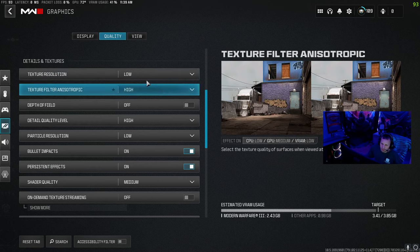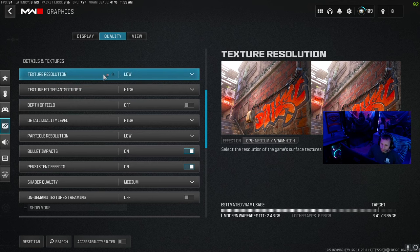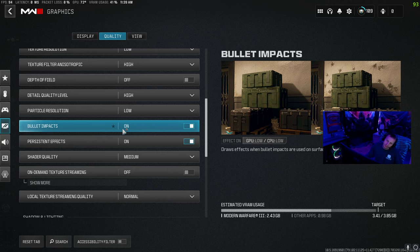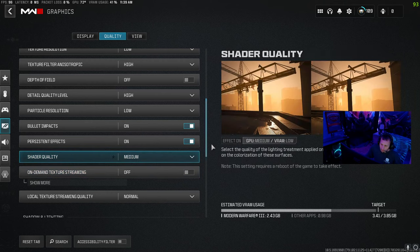I'm just going to explain a few and scroll down through it slowly for you. Texture resolution, I put that on low. Bullet impacts — the reason why I put that on is because when I'm testing out a gun, you shoot a wall and you don't touch the left stick, you just shoot the wall, and you see where your bullet pattern goes. What that does is it helps you, when you're shooting a guy, figure out which way to counter it on your left joystick. Shader quality, I put that on medium. Your static reflex quality, I put that on high.